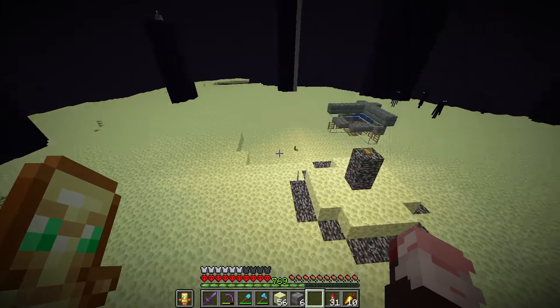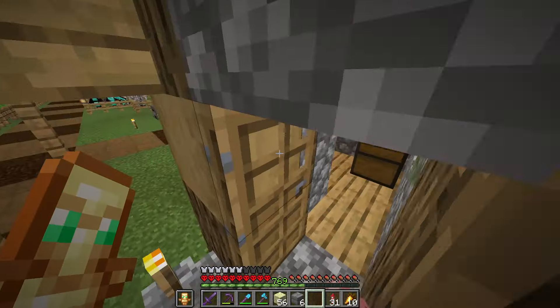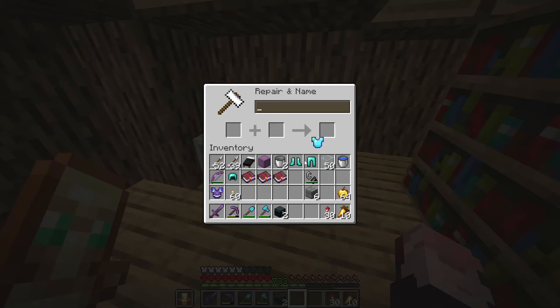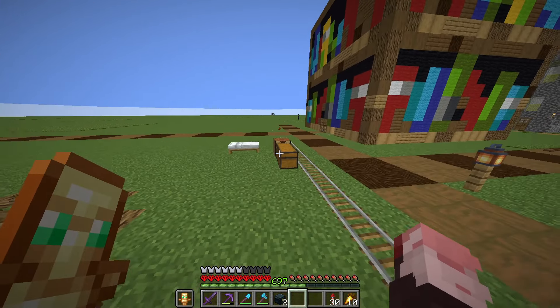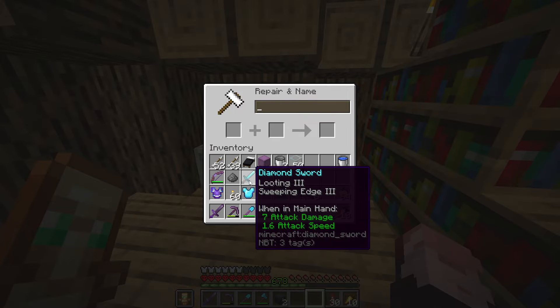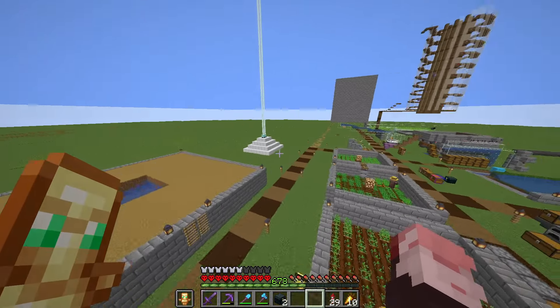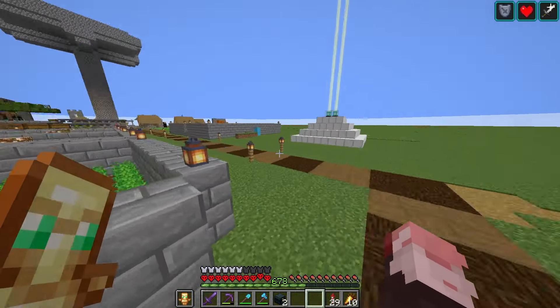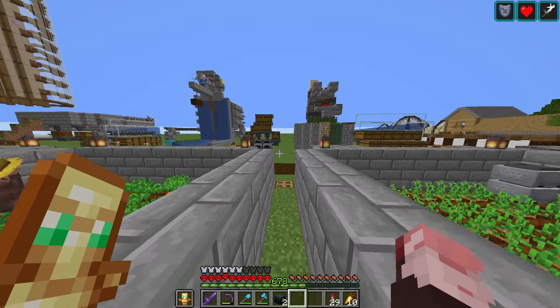I need to make armor that doesn't have thorns. Luckily I have 769 levels so I can do that. I also need a sword with just sharpness and sweeping edge. I also gotta make a path up to the stronghold, so I'm just gonna grab some temporary blocks.